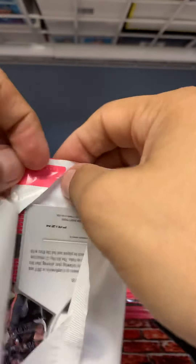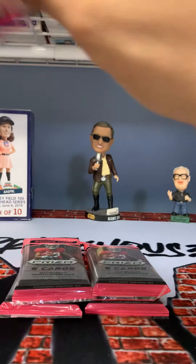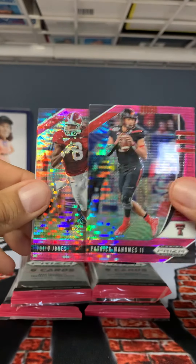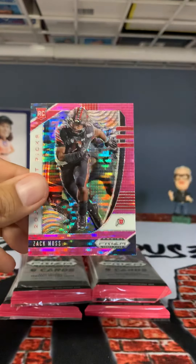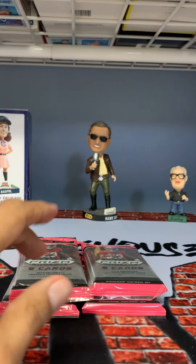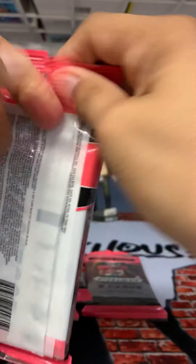These things are not easy to open, tell you that much. So first up — oh nice, got a Patrick Mahomes! That's worth something. Julio Jones and Zach Moss. Okay, so Patrick Mahomes — that's not the one I dropped, that's my other guy's Patty. Patrick Mahomes seems to be the biggest hit so far. All right, pack number three.